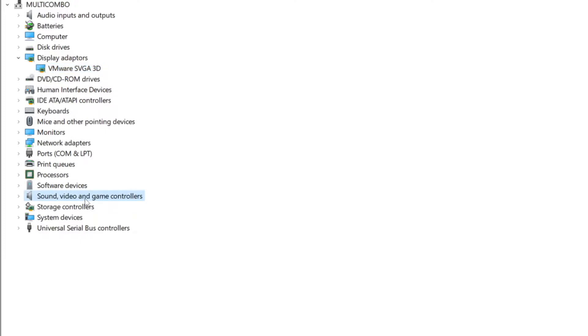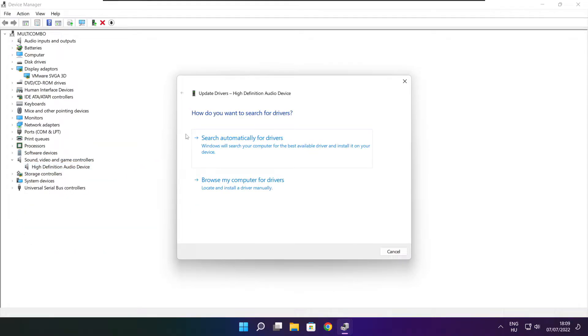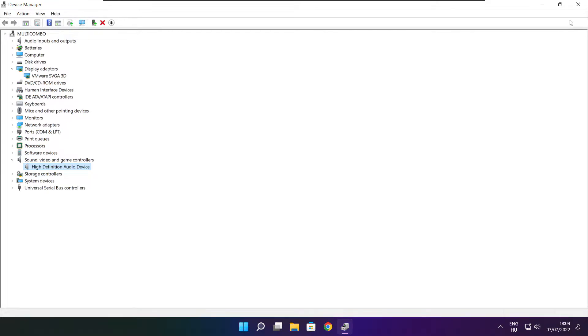Click Sound, Video, and Game Controllers. Select your audio device. Right click and update driver. Search automatically for drivers. Wait. Installation complete and click close. Close the window.